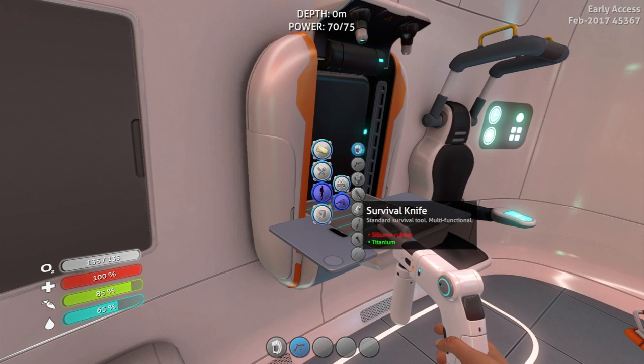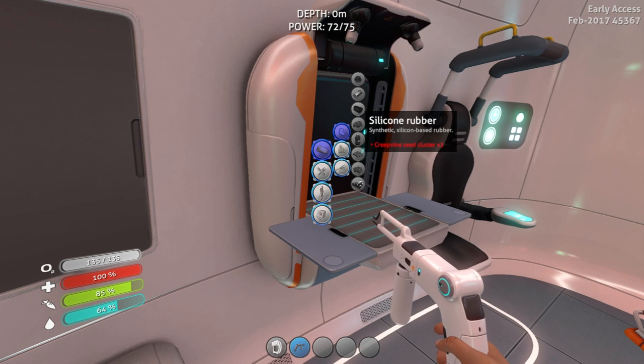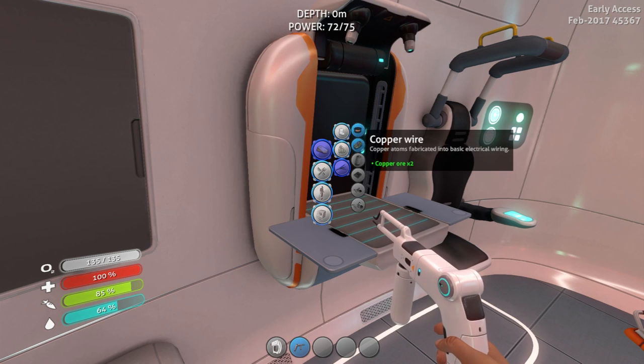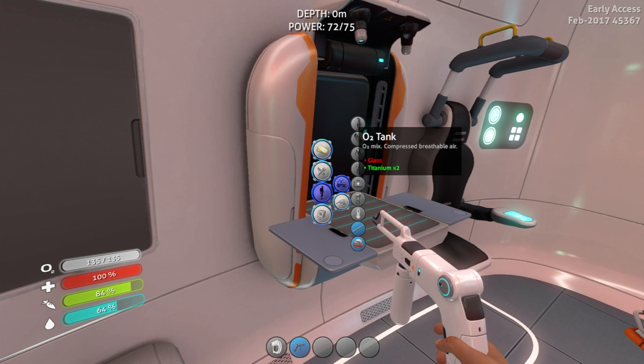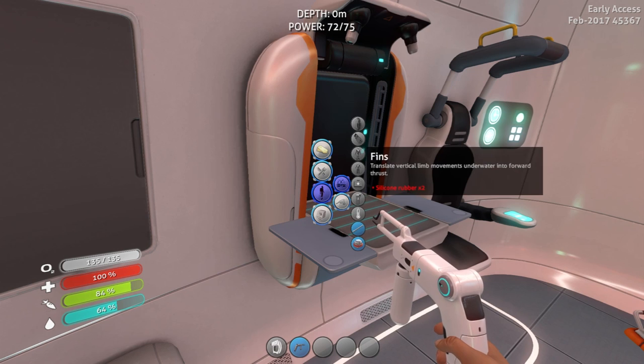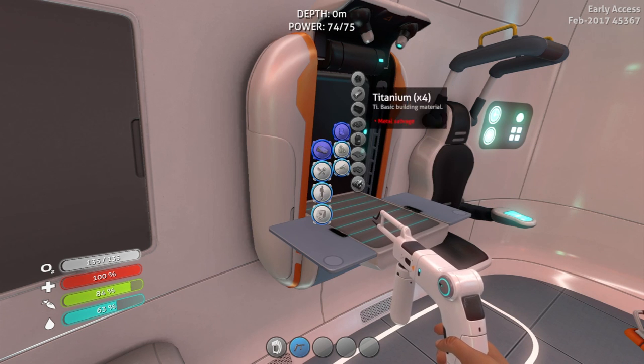A survival knife would be good. So we need silicon rubber. If we go into basic materials, silicon rubber needs creepvine seed clusters. No idea what that is, but I'm sure we can figure it out together. Copper wire. Oxygen tanks are always good. Glass, we need some of that other stuff. Fins, radiation suit would be good. So fiber mesh maybe?